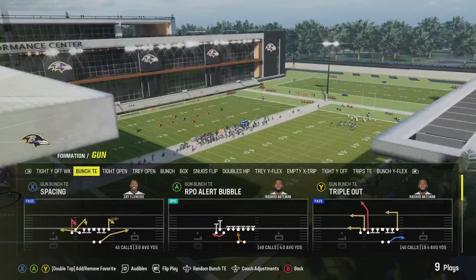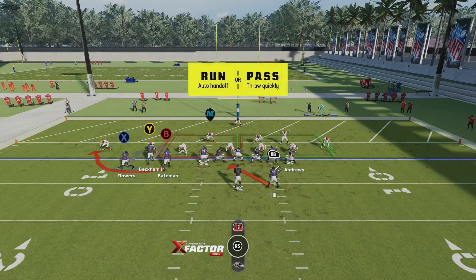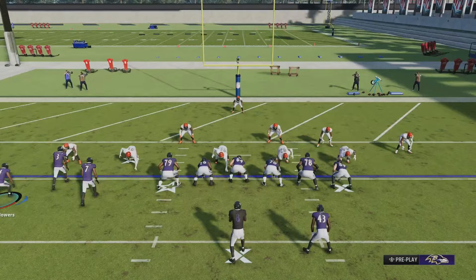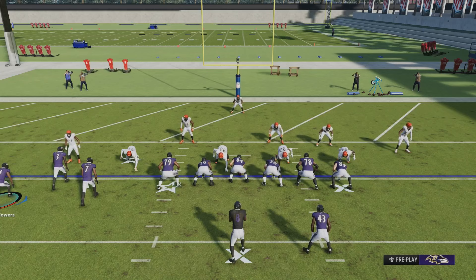Whenever I'm running a scheme, I usually like to come out in my run play first, then audible depending on what the defense is looking like. In this case it's going to be the RPO alert bubble. If they give me a good look, I'm just going to take the run as is. I like to set up my RPO the same way we're going to set up spacing and the HB slip screen. If we're successful with the RPO the first time, we get back into this position and set it up to make them think we're running the RPO, but it ends up being spacing or the HB screen.